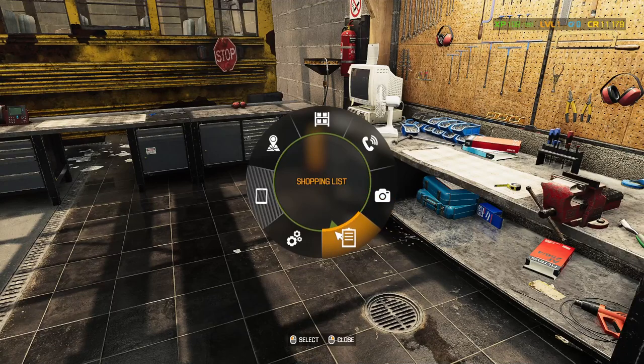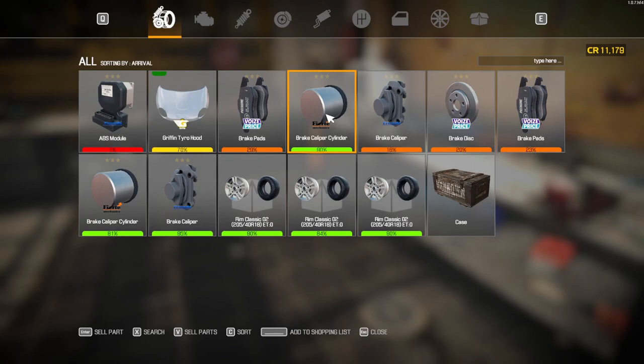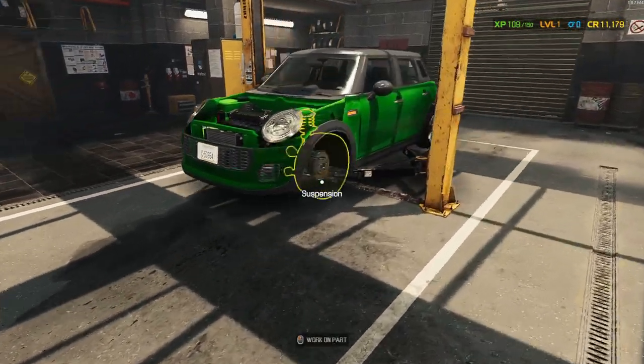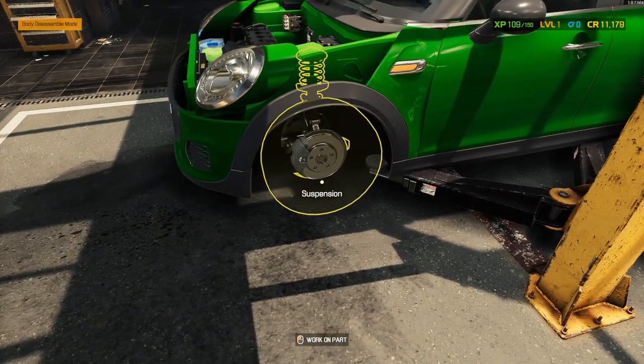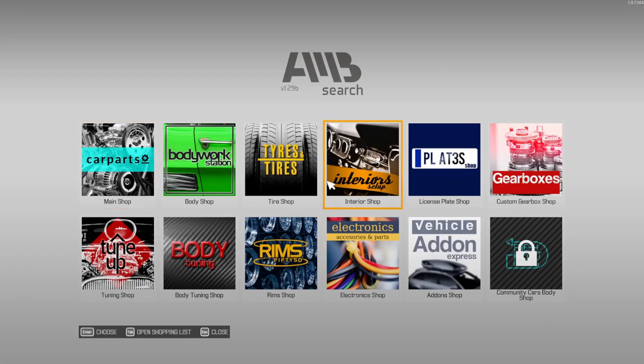Let me pull up the inventory. We obviously need an ABS module. We definitely need this brake caliper, this disc, and two sets of brake pads — because this one looked fine and this one actually looked pretty okay. So let me hop on the computer and get some parts ordered. I'll be right back.